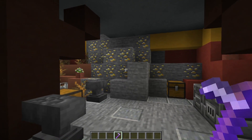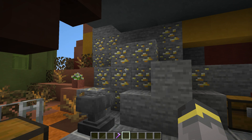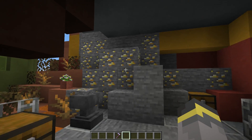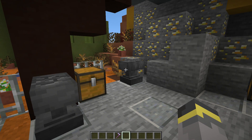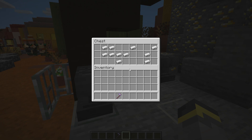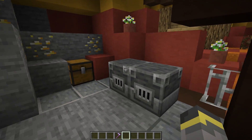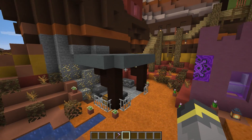Moving on down here we have the armorer building. I set this up like it was a mine in the mesa — or badlands, as it's technically called. There is a lot of gold, so I figured this is a mining operation for gold. We even have some broken anvils in here, and in one chest lots of iron, and in another lots of gold nuggets, plus some blast furnaces. It's just an open building on the side of some kind of mountain.